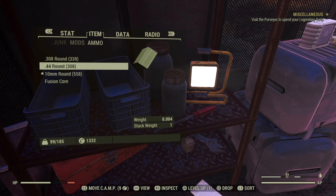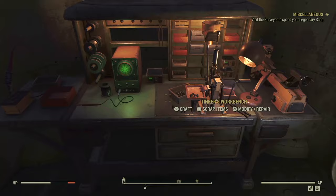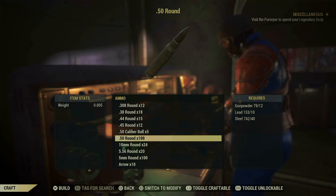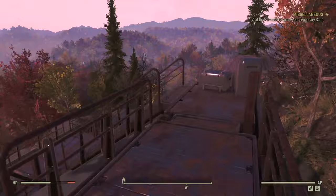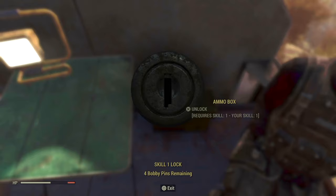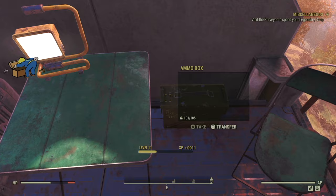I have lots of 10mm, so I'll switch out to .44. In this trailer, you have two ammo boxes. Some other important junk — definitely take that military-grade circuit board. A Tinker's workbench is where you can craft ammunition, so all you need is gunpowder, lead, and steel, and you can make lots of rounds of ammunition for pretty much any gun that you're carrying. Up here on the catwalk, another ammo box. And over here is a duffel bag with more ammo.